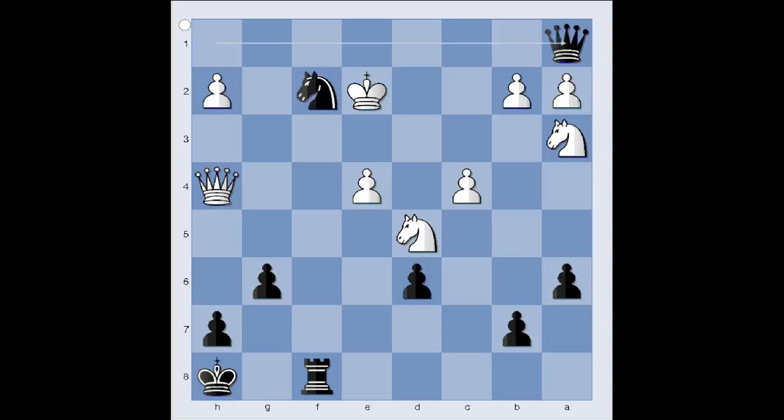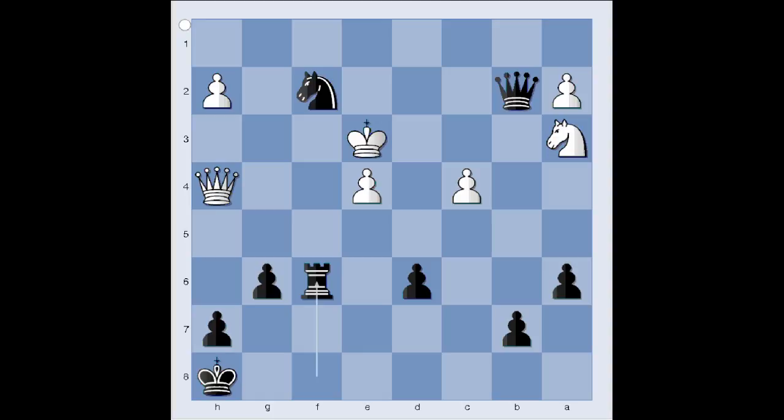Let's play a couple of variations just for fun. White could have continued with knight to f6, threatening checkmate. Then queen takes pawn on b2 check, king to e3, and rook takes knight on f6 — black is winning.